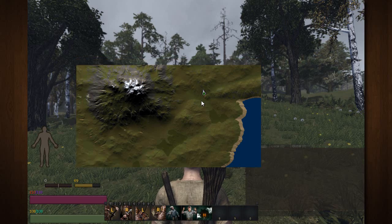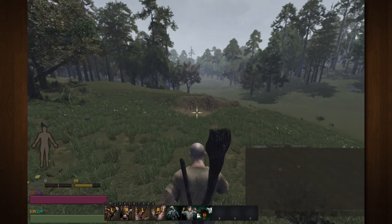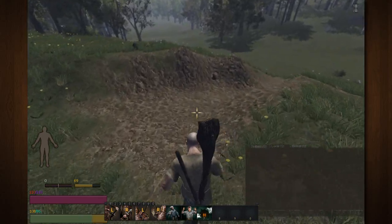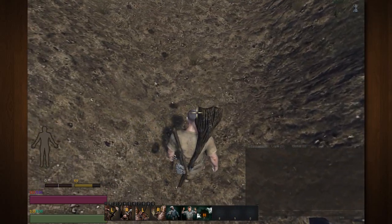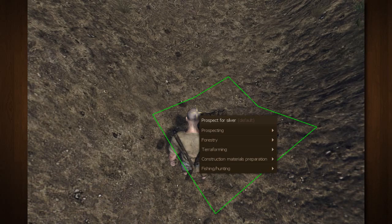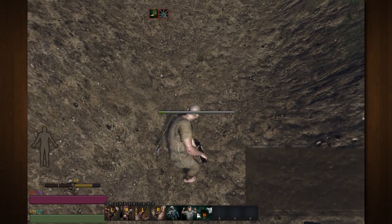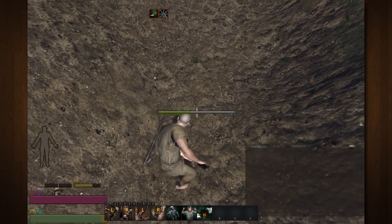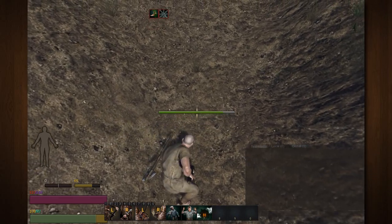Hit Tab to relock your cursor, then hit M to put down your map. This is what these little scars in the earth will look like — these areas are rich with clay. Once you have your shovel equipped, run over the top of the clay, look down at the ground, right-click and go down to Terraforming, and lower the ground level. Your character will automatically start digging. This digging process will take a few seconds.